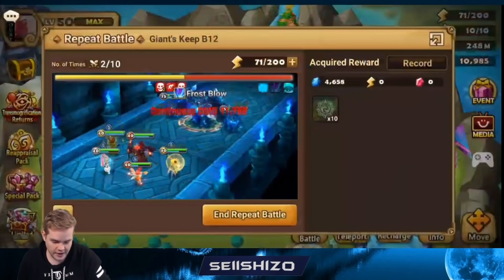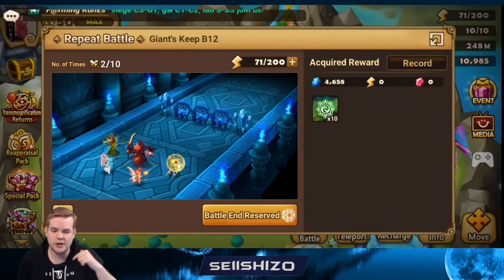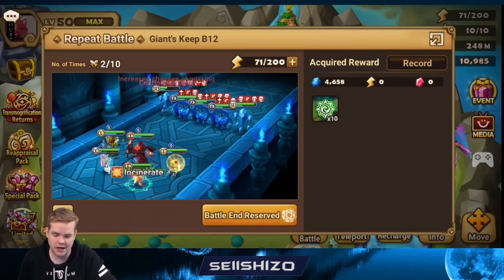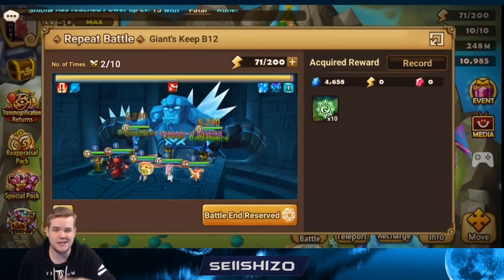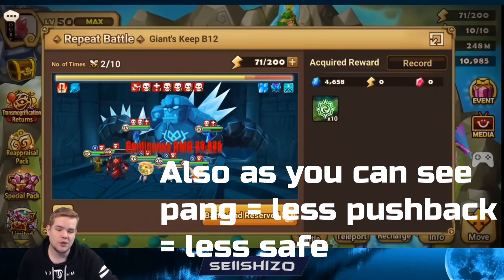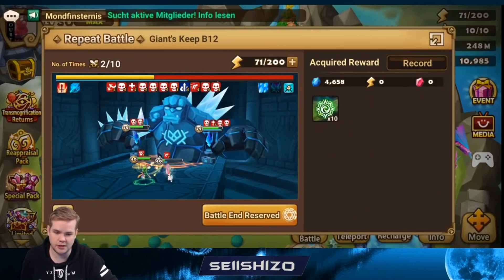Another suggestion from a viewer: what if you get Lucian into Amputation Magic range by doing as much damage with Seth as possible? I looked into that, but it seems really difficult — you'd have to do about 70–75% of the crystals' HP with just Seth's S1 or S2. Let me throw my current Lucian set on Seth and see how much damage he actually does.